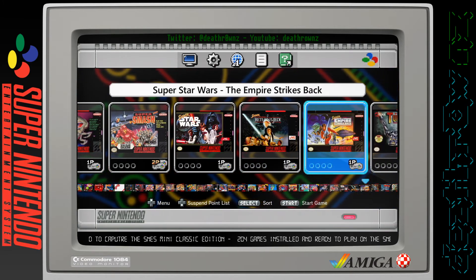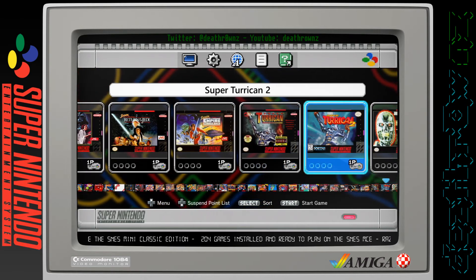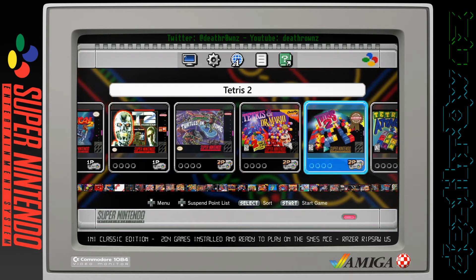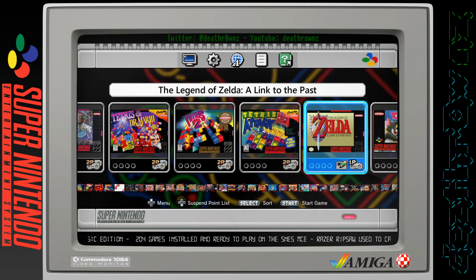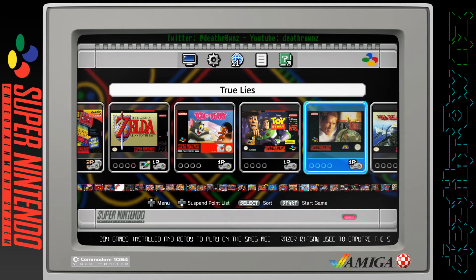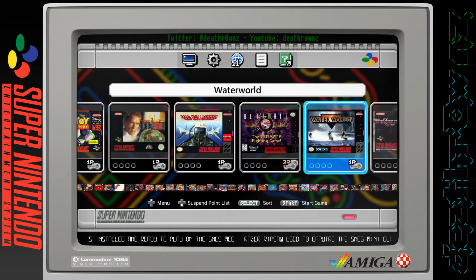Super R-Type, Super Smash TV, Super Star Wars, Super Star Wars: Return of the Jedi, Super Star Wars: The Empire Strikes Back, Super Turrican - who can forget Turrican, one of the best games on the Amiga. Super Turrican 2, T2: The Arcade Game, Teenage Mutant Ninja Turtles 4: Turtles in Time, Tetris and Dr. Mario, Tetris Attack, The Legend of Zelda: A Link to the Past - included with the console. Tom and Jerry, Toy Story, True Lies - great film. U.N. Squadron, Ultimate Mortal Kombat 3, Waterworld, Wolfenstein 3D, World Heroes, World Heroes 2.